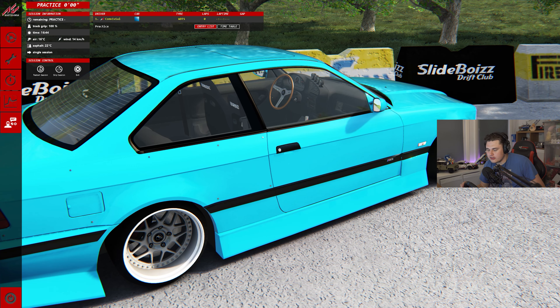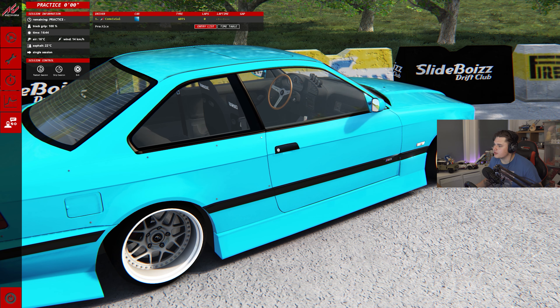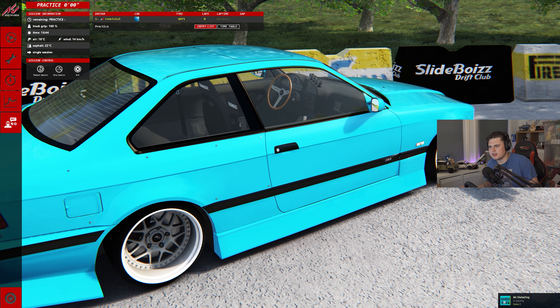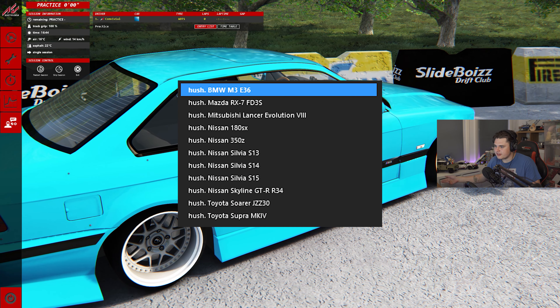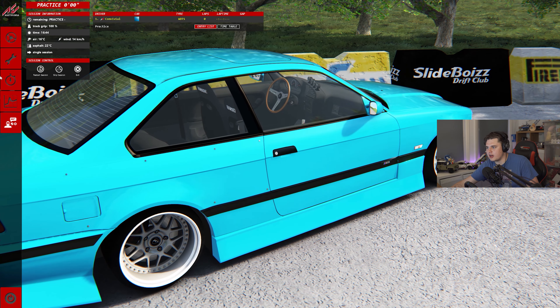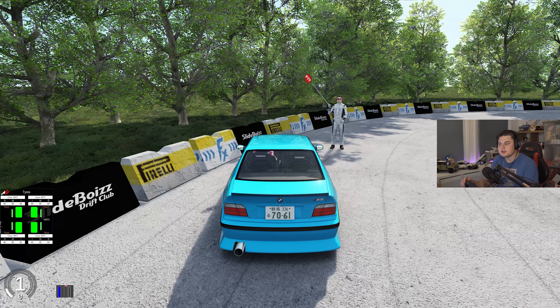Next up on the list is the Hush BMW E36 M3 drift pack — specifically the drift car from the pack. I can't quite remember exactly which cars are included in the drift pack so I'll list them on screen, but this is a great beginner's drifting pack. It comes pretty good stock without any tuning needed.